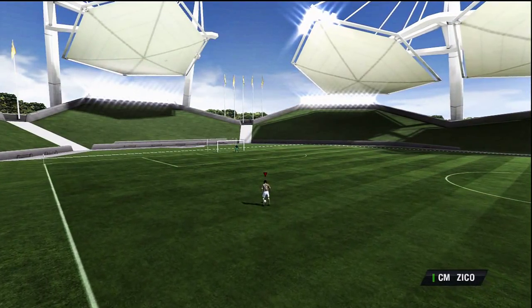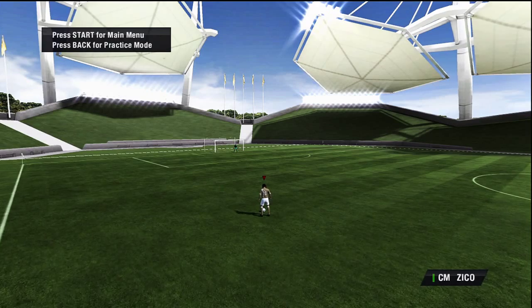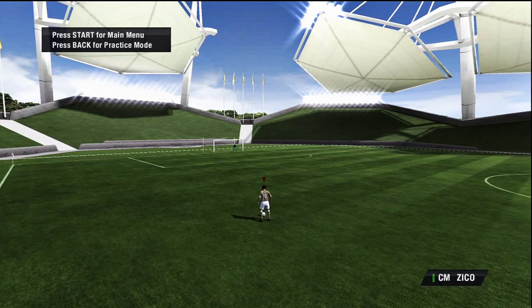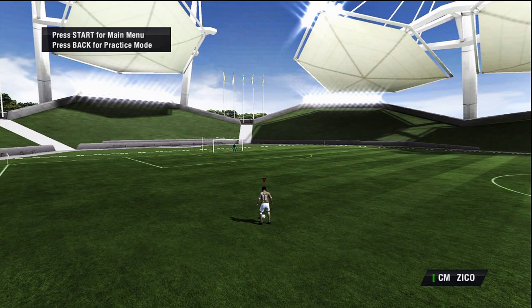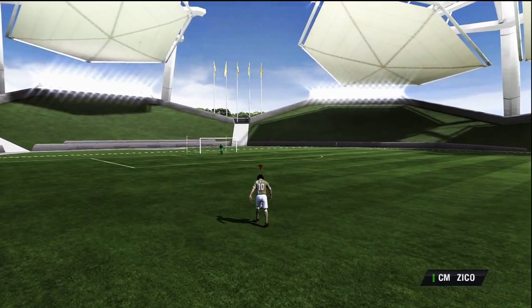What up Black Nation, it's your boy Black Shadow coming at you with a quick skills tutorial. The skills I'm going to teach you are juggling skills. First, before we get started, you're going to need a five-star skiller, so go ahead and get a five-star skiller of your choice, and let's hit the practice pitch.